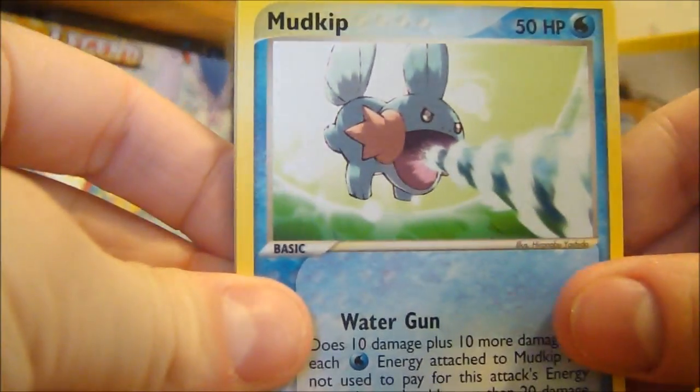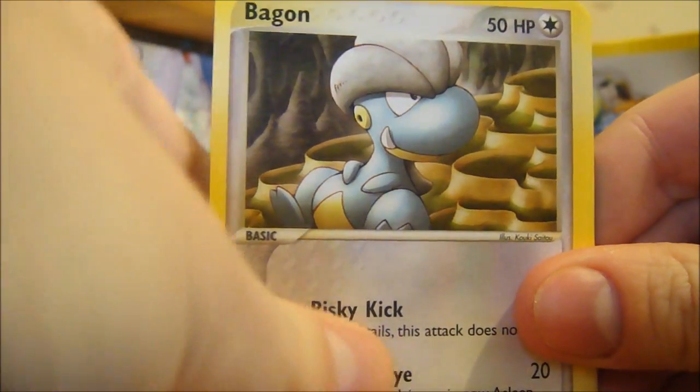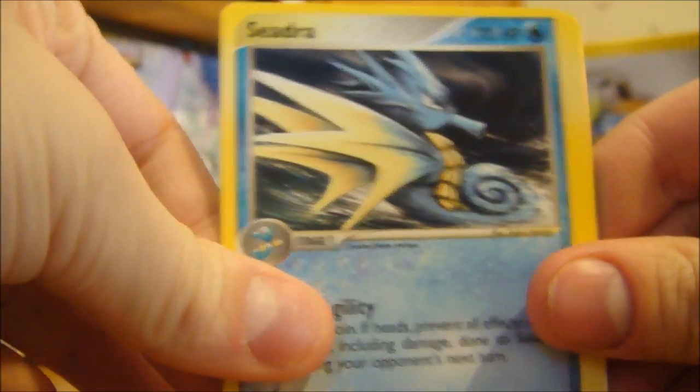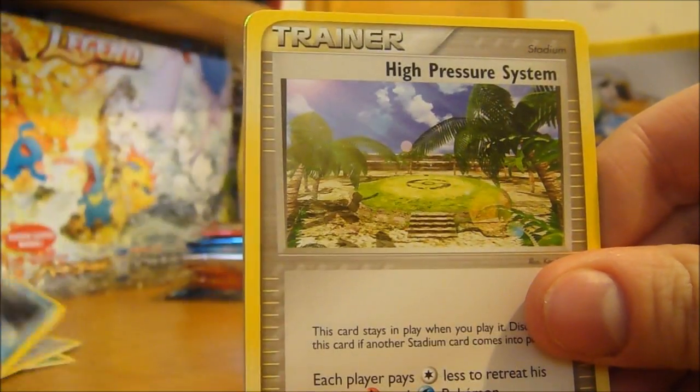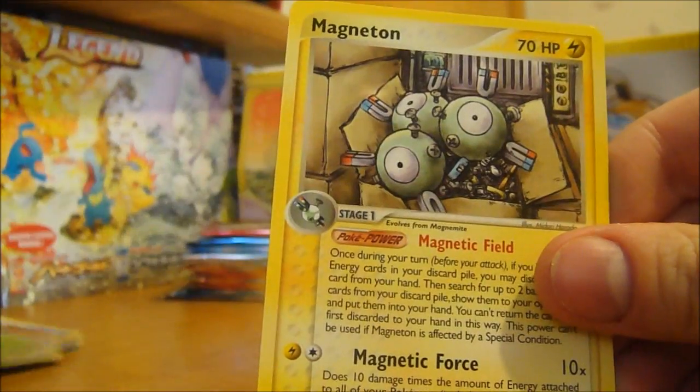Alright, time for this pack. We got a Mudkip, Trapinch, Bagan, Trico, Bagan again, Seedra - that's a nice one, I don't think I have that - High Pressure System, Flaffy Reverse, and another Magneton.